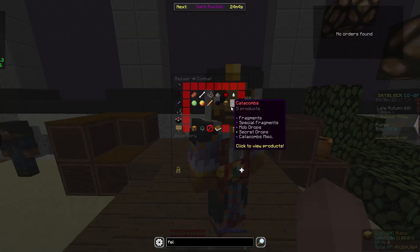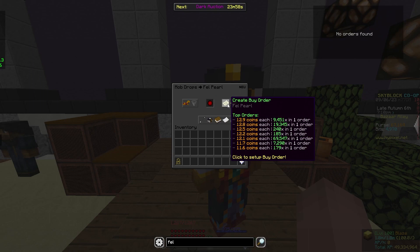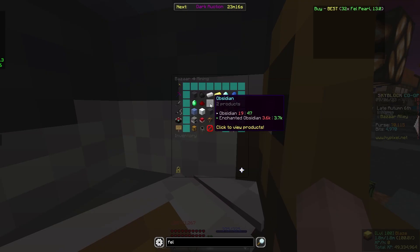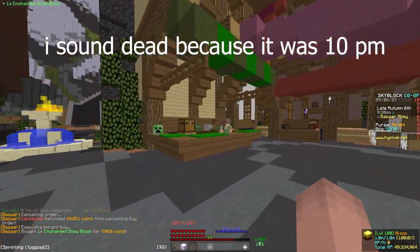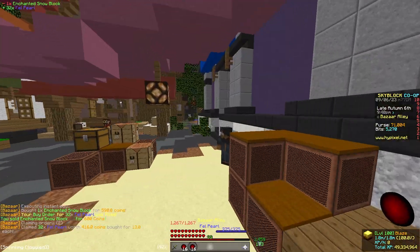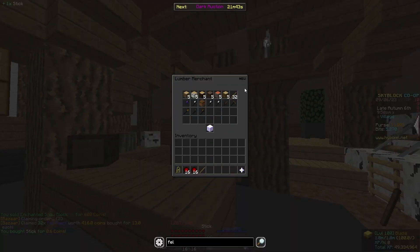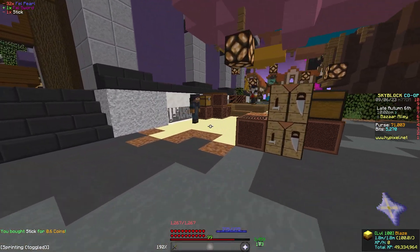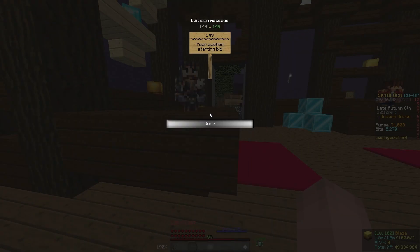For the next flip, I'll try to make a fell sword. A fell sword costs 32 fell pearls, which is only 400 coins. If you ever need help with something, you can always DM me on Discord or ask in my server. The fell pearls have filled, so now we're going to turn this into a fell sword by buying a stick from the lumber merchant. Now we're going to make this into a fell sword and put it on the auction house for 149,999.